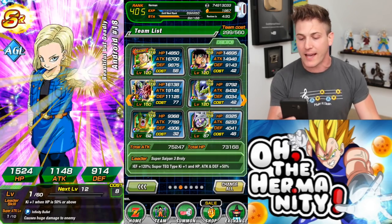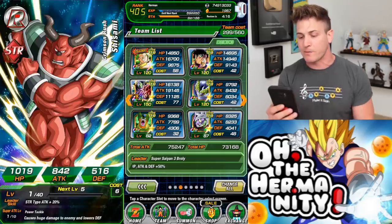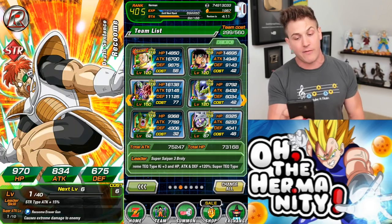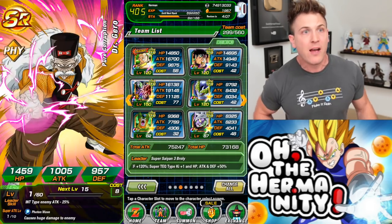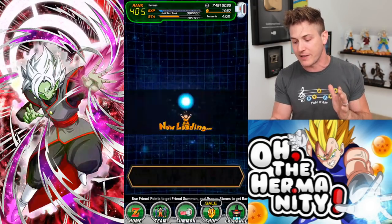My extreme tech team has a full rainbow Broly, a full rainbow Mass Saiyan, all the dupes for Perfect Cell, all the dupes for Second Form Cell, and all my dupes for Zamasu. So as long as I just keep getting those orbs, we'll have a pretty good team. Anyway, you guys are here because you want to see the multi summons.